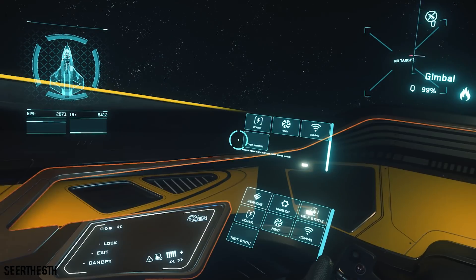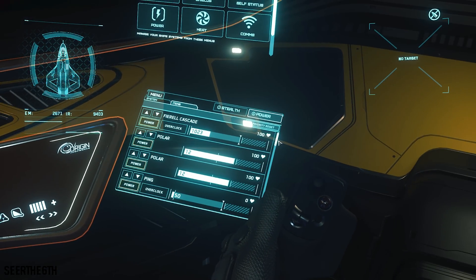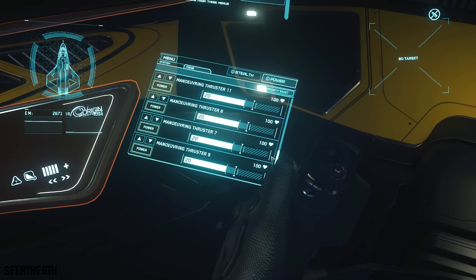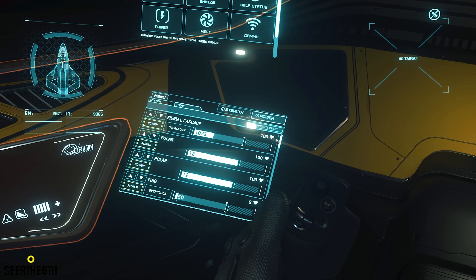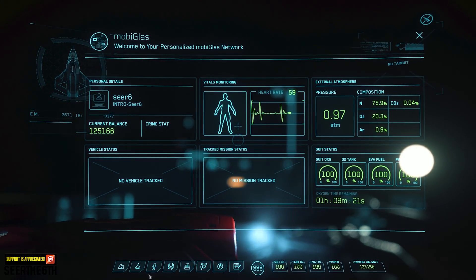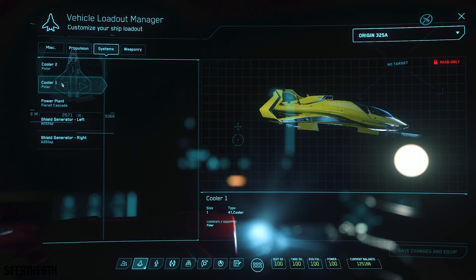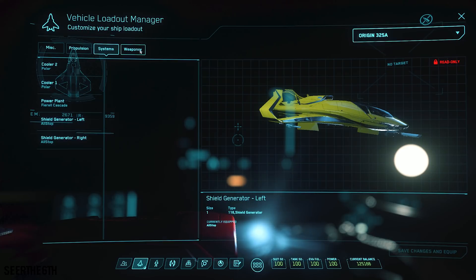First things first, in order to overclock your components and/or weapons, you need to go to the MFD and go to the power screen. Once in the power screen, you will see the power distribution triangle. If you look closely, there's an item tab, and if you click the item tab, it will show you all the components, thrusters, and weapons on your ship. If you do not know what components you have, you can go into your mobiglass by pressing F1, then go to the bottom where the ship tab is, open this, go to the current ship you have, then move over to the system tab on the left and the propulsion tab as well. Within these tabs, it will show you all the names of your ship components. Now with this explained, let's start manipulating these components.